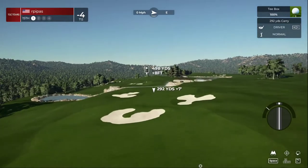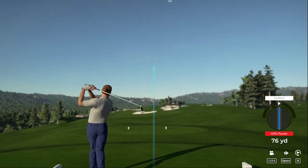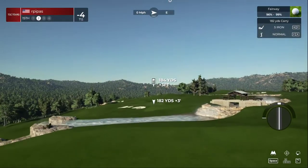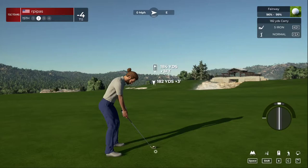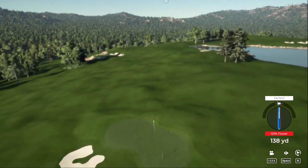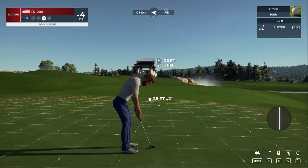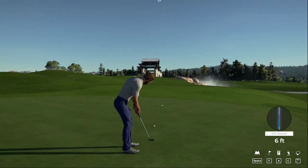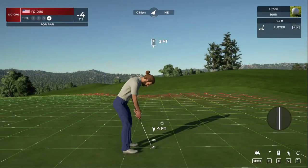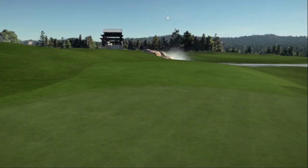This one's a par four hole. My word, that was some serious power. Looking like about 185 yards out. Oh, it's at it — this one's looking good. We're on the green with that one, well done. From 25 feet out, looking very nice. Oh, bad luck there. Okay, this one is for the par. We're moving to the next — that'll keep you at four under for the round.